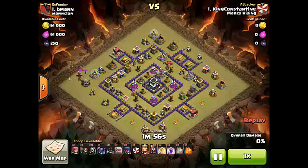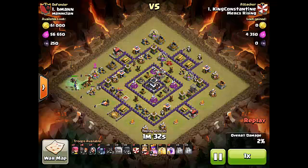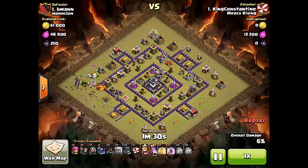He drops double poison to take out the enemy clan castle troops without much of a problem. The poison spell effect is cumulative — the more you drop, the faster it takes effect. It's also useful when you can land poison on enemy clan castle troops as well as a hero, since that's that much less damage you have to deal to enemy heroes.